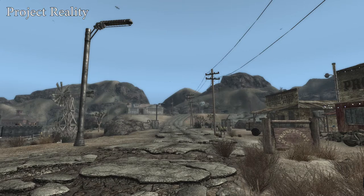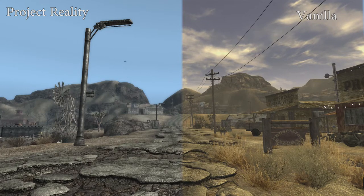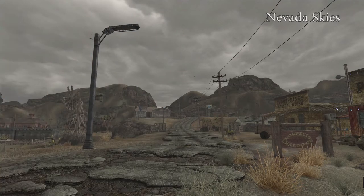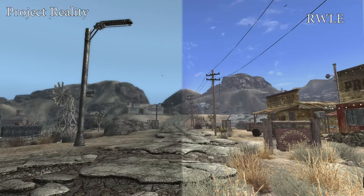Now there's weather going on in Nevada Skies — this is different yet similar to the weather we saw previously. Overall things still look a little bit more vibrant, a little more dramatic in Nevada Skies compared to Realistic Wasteland Lighting, which basically just looks how the sky would be in vanilla without all the desaturation. Project Reality in these comparisons again looked a little bit different, a little more faded.